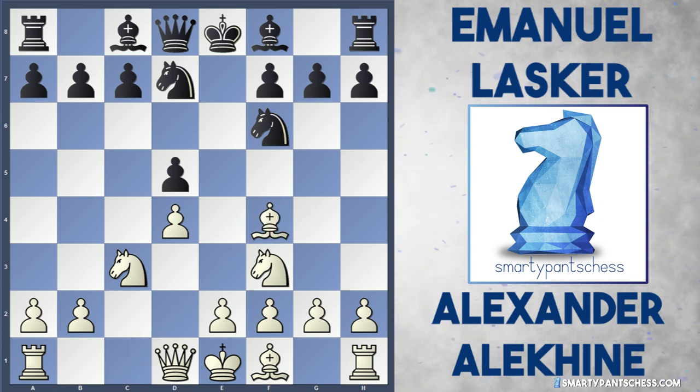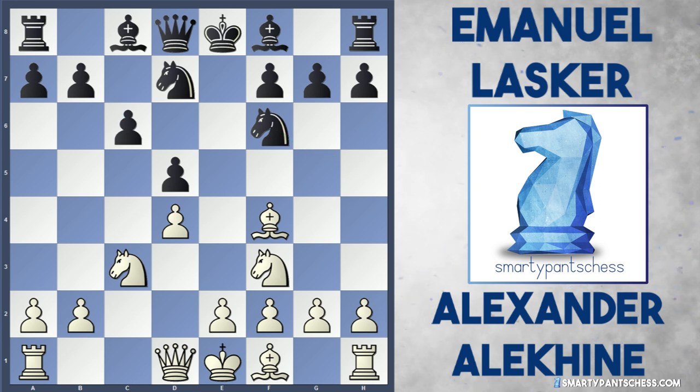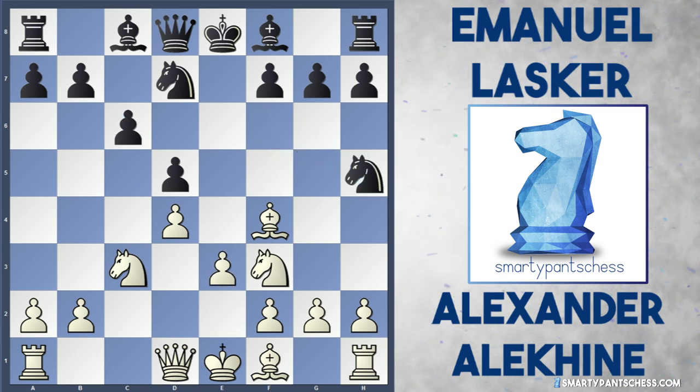White now played Bishop to f4, and I believe this move is rarely seen nowadays. I think white usually plays Bishop to g5, and I think it's because black can now start attacking this Bishop with moves like Knight to h5, as you'll see in the game. Black continued with c6, Alekhine played e3, and Lasker played Knight to h5 — a very annoying move for white to deal with.